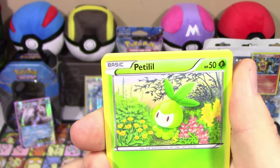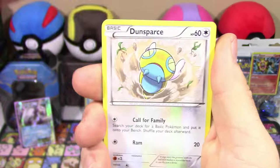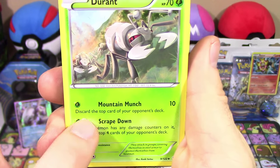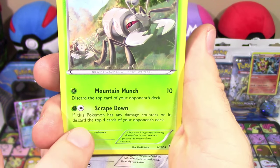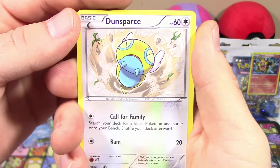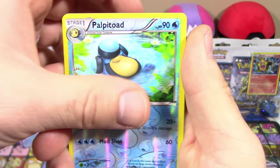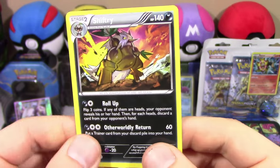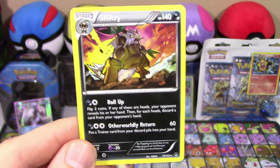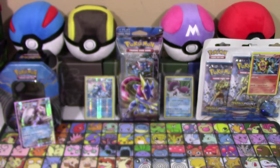We got Numel, Rattata, Petalil, Skorupi, Staryu, Durant — that's kind of a cool card. I use this in my pre-release deck. Mountain Munch: discard the top card of your opponent's deck. And Scraped Down if it has any damage counters on it — discard the top four cards. So I milled my opponent's pre-release deck down. I did go undefeated with that, by the way. Dunsparce, Palpitoad Reverse. And a Shiftry non-holo rare, which looks a lot like the Pangoro rare as well — probably done by the same artists. Pretty cool, not too bad.